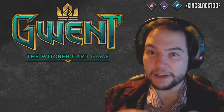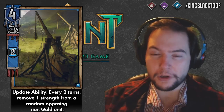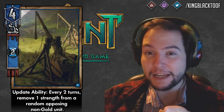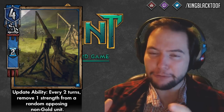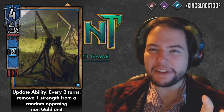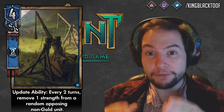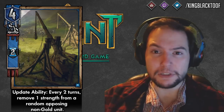Number 7: the Trebuchets have seen a couple of nerfs as well as a buff to compensate. First, their damage has been decreased from two to one, so one damage every other turn. I think that's slightly negligible and actually helps some decks — like Warcry or Skellige Axemen with the south-wounding archetype. Their efficiency has lessened, but one strength even with three on the board isn't too bad. They also got a strength increase from four to five, so they're worth more.